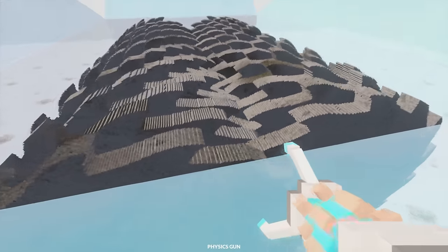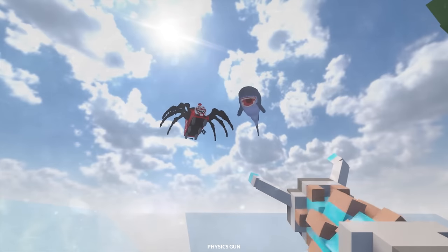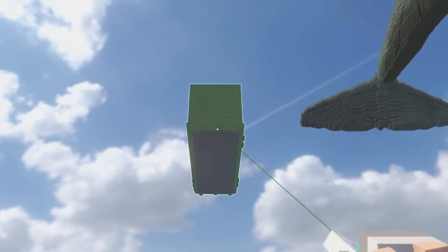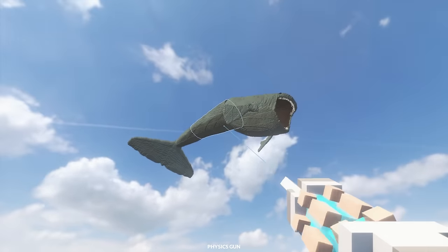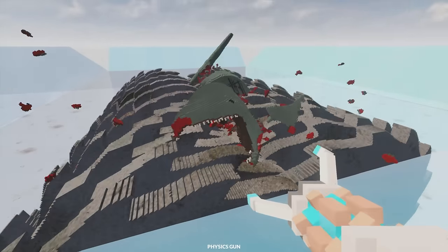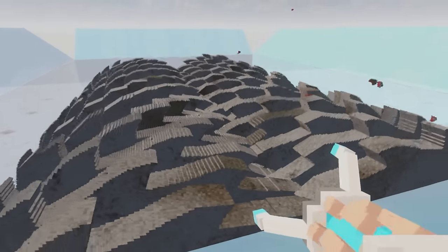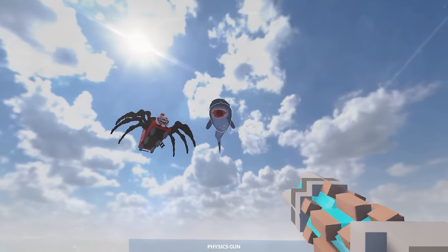So remember the shredder I mentioned earlier? Well, here it is. Above me I have a bunch of characters we couldn't use with the garbage truck, such as Bloop. But before we use Bloop, I just want to see what it will do to this metal container. And release. That is insane. Alright Bloop, let's turn you into fish meat, shall we? Down you go. That works so well. This might be the best shredder I've actually seen in Teardown.